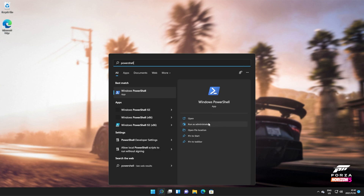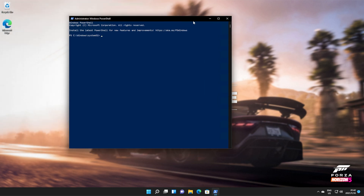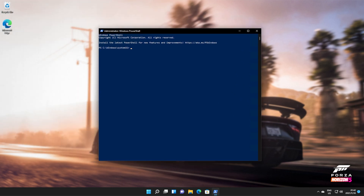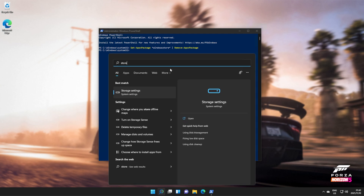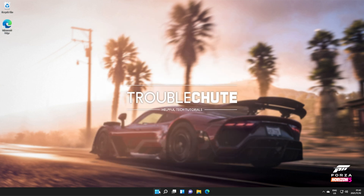Hit Start and type in PowerShell, then run it as administrator. Click yes when prompted for admin, and inside of here, we'll be copying and pasting the command from the description down below — Get Appx Package, everything by the name of Windows Store, and then remove them. Hit Enter, and the Windows Store and their packages should be removed from your computer. If you search for Store on your taskbar, you'll see that the Windows Store is no longer there. We've successfully completely uninstalled it.